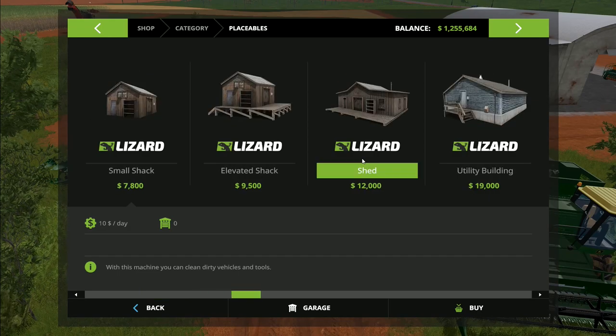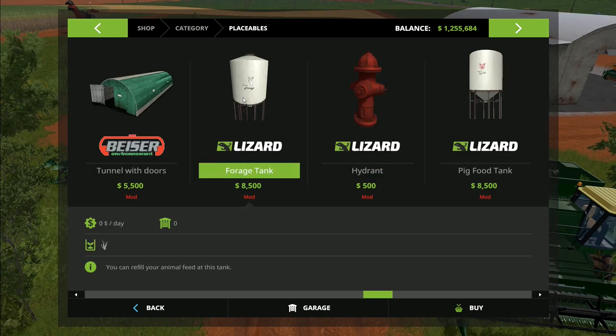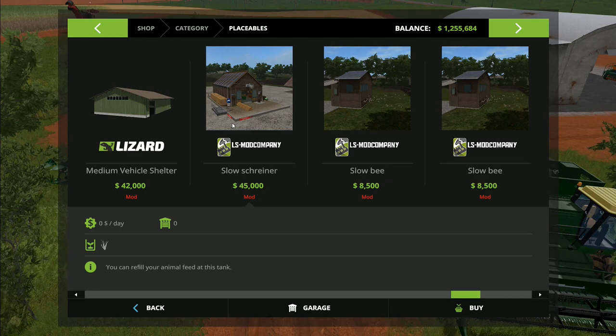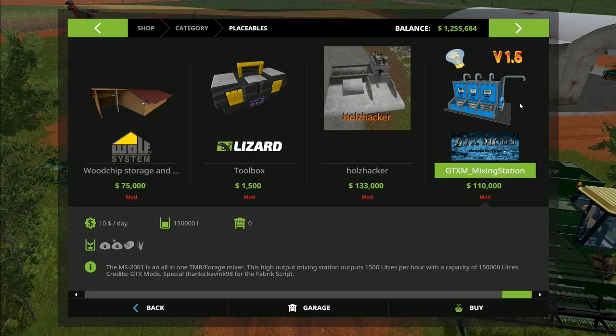I'll probably use the Laylee Juno cleaning robot on these cows this time, because we didn't in Gorala and I really like that mod. We don't have anything for cutting grass, gathering grass, a baler, turners, or a mixed feeder. For the mixed feeder, I'm thinking we'd probably go for this placeable - the same one we had in Gorala. It's a forage tank where you can buy mixed feed straight from it for your animals.